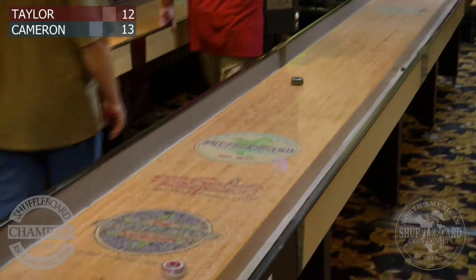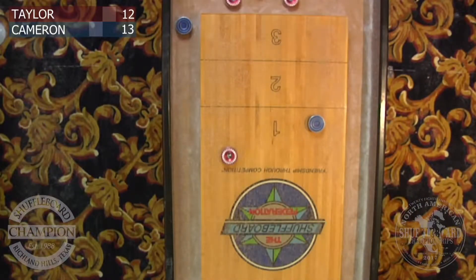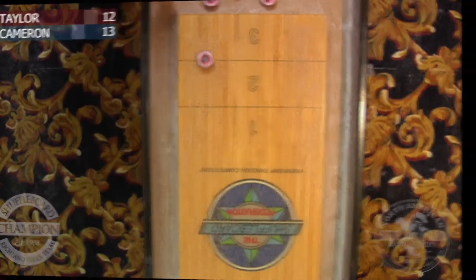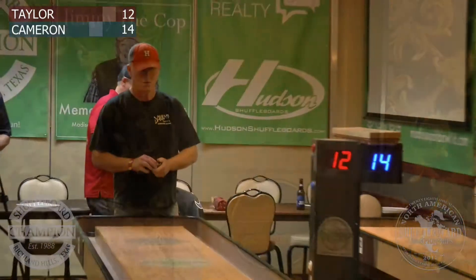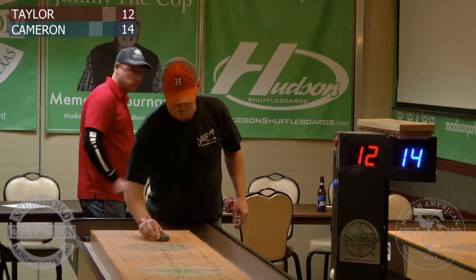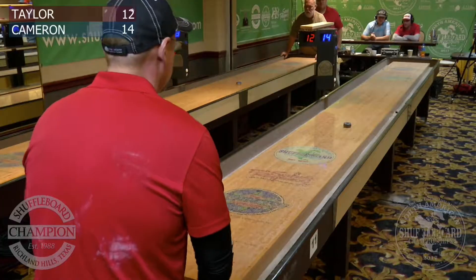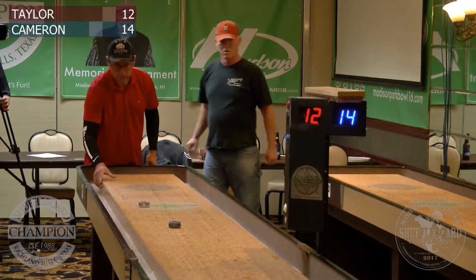Oh my goodness. Those are two big mental errors right there — the second one of the game for Kelly. To still be up 14-12 after throwing your hammer off on purpose because he didn't keep track of the weights — to still be at 14-12 and probably should already be out of this game. And that is not a weight that you want to put on the board against Mike. Mike will never shoot at that weight — he's going to bump you up.